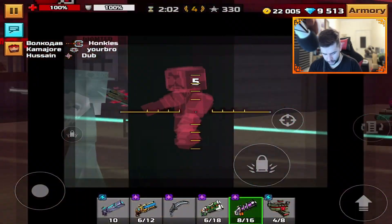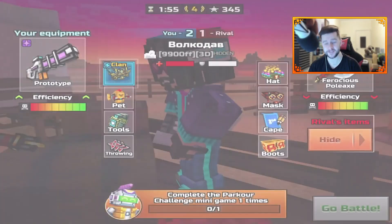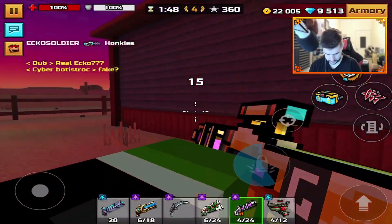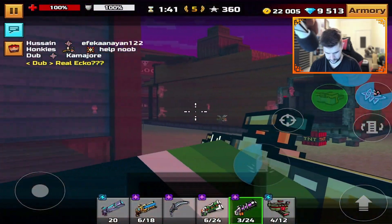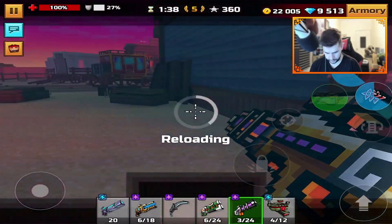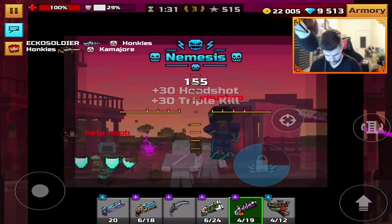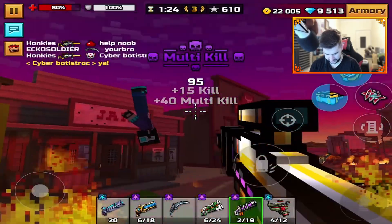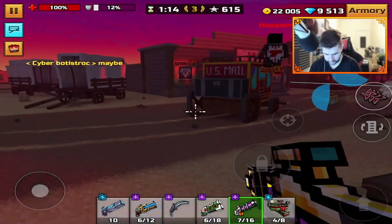Nothing worse than coming up against somebody who has the anti-modules against you. It's legit the worst feeling ever in this game. Like that person right there. There we go. Oh, I'm out. I died. This guy's going up top — I just want a few kills. It's a busy lobby, though. He's behind me, let's get him. I'm sorry, dude. How are we getting on? It's going to be a tough one to bring back. Spawns are terrible in this game, by the way.